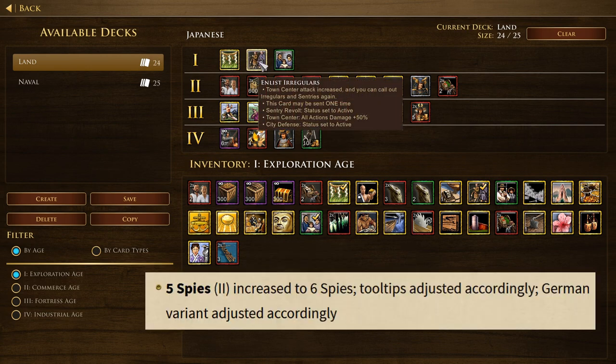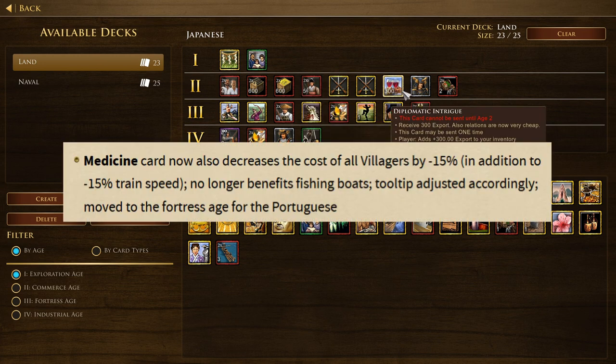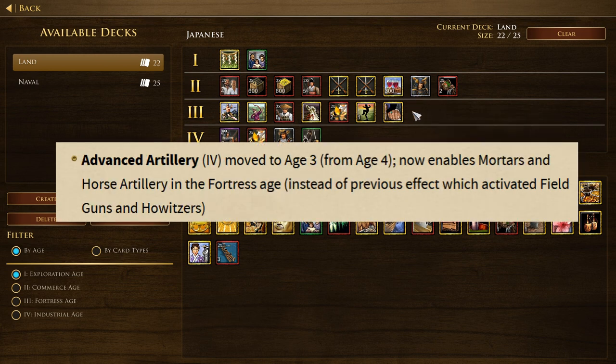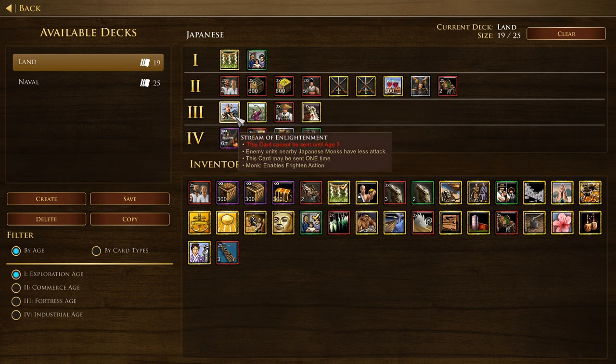As you'd expect there was also a ton of changes to the home city shipment cards. Notable ones to me are that the medicine card now decreases the cost of villagers by 15% on top of their faster training speed while no longer affecting fishing boats. Covered wagon cards also increase the town center build limit, though I get the sense booming on multiple town centers is less critical in Age of Empires 3 than it is in Age of Empires 2. Advanced artillery was moved from Age 4 to Age 3 and allows for mortars and horse artillery in the fortress age.